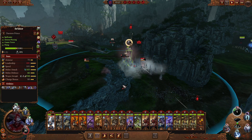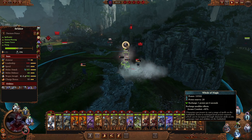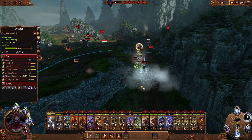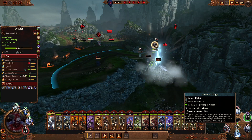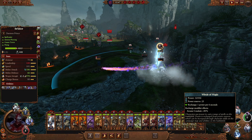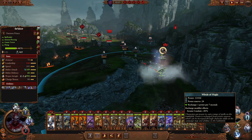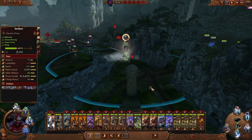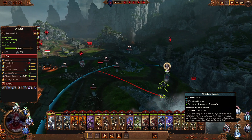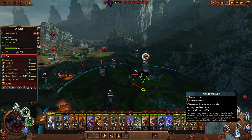You can also see the recharge modifier — Arcane Conduit. That is a skill that every sorcerer, both lord and hero, can get. Some actually get Greater Arcane Conduit, which is better. You can get other skills and traits that have the same effect. The plus 40% means that instead of recharging one power per nine seconds, you get one per six or seven seconds — so it just reduces the time it takes for Winds of Magic to recharge.